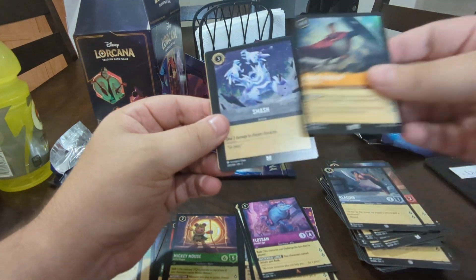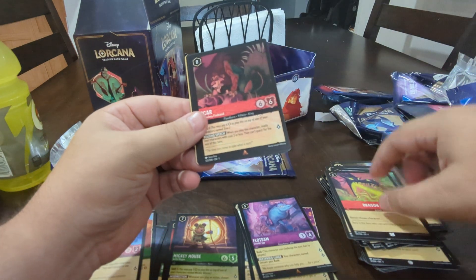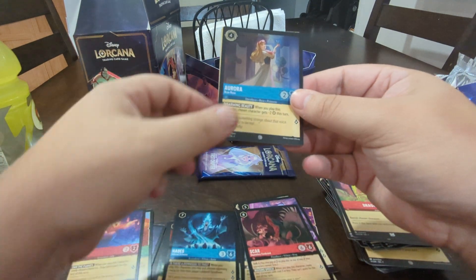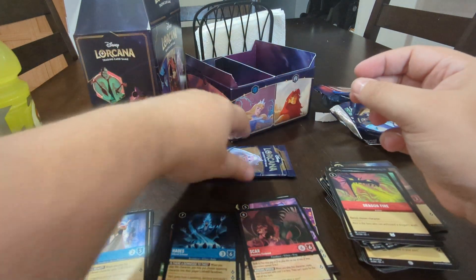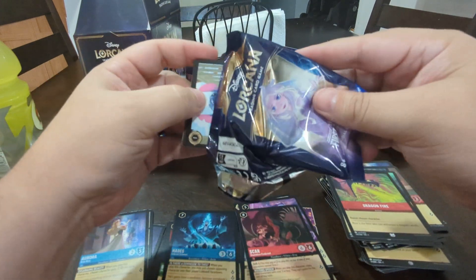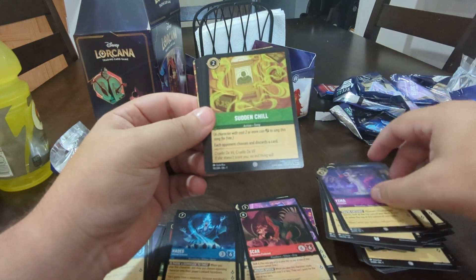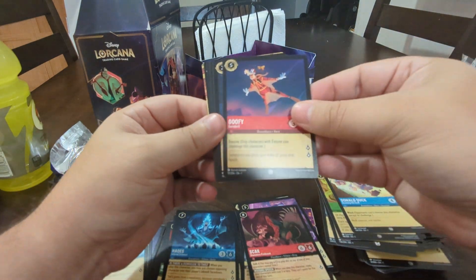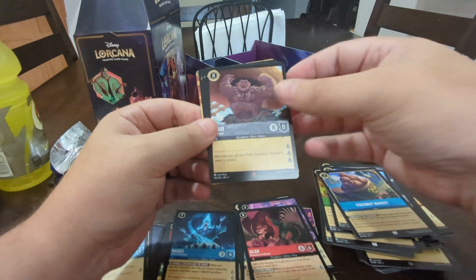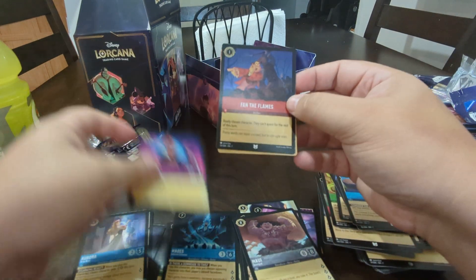Aladdin, Prince Philip, Smash — I don't think I've seen that one yet either. Dragonfire, Scar. A Legendary Hades — I know this is a very good card. And a Common Aurora. Last pack. I think we did okay, nothing spectacular. We've had two Legendaries though, so you can't be mad at Legendaries. Stitch, Yasma, Sudden Chill, Donald Duck, Goofy, Break, Sven, Mother Knows Best, Coconut Basket. Maui. Ultra Rare of the Queen. And Uncommon Fan the Flames.